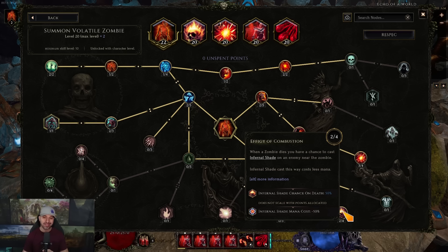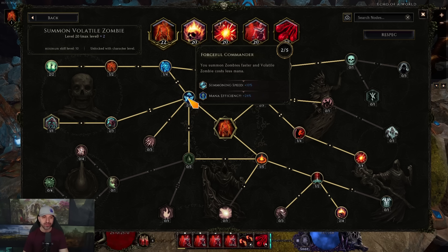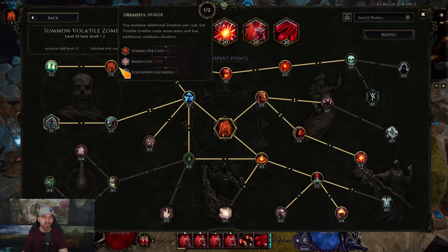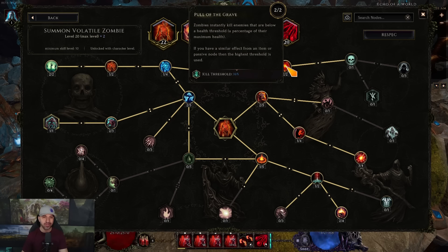Then go down: one into Path of Destruction, one into Necromantic Fervor, and two into Effigy — this is where you auto-cast Infernal Shade. You don't need four points here because the shades bounce between minions and are always up; I left two points to ensure five shades stay up. Then come up for Forceful Commander, then left: two into Grave Attunement and one into Giant Zombie. Mana cost for zombies is nothing when auto-cast. Then one into Blast, one into Horde, two into Vile Force — more corpse parasites, more hits, more bleed, armor shred, and poison stacks. Right: one into Ravenous, two into Pull of the Grave for your kill threshold. With infinite zombies, you only need to get enemies down to 84% health.